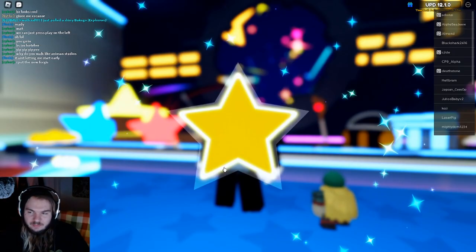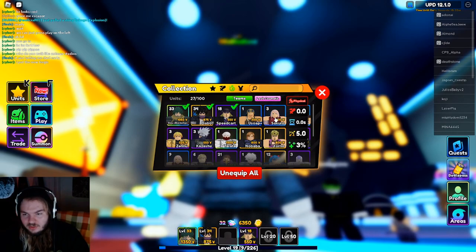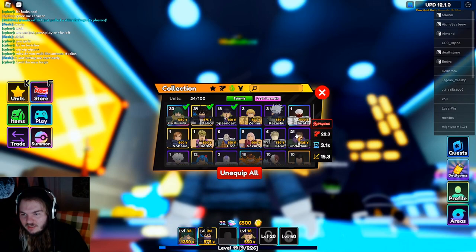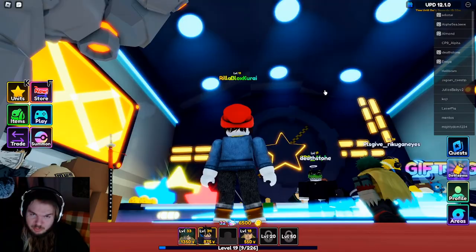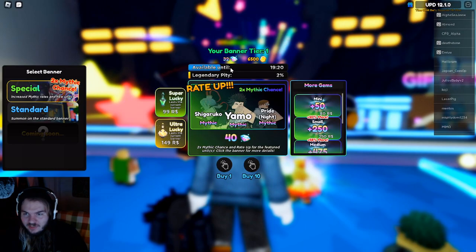A big thing people don't know is that if you zoom out, you can click on the side things and it will teleport you to different areas. Make sure you're always zoomed out when in the menu so you can sell stuff — you just sell the ones you don't want. Also, every hour these summon rotations change. If you go in here, there will be a timer showing when they change. The standard ones rotate each hour, the special ones are two-gem chance for mythics, and there's also coming soon banners.